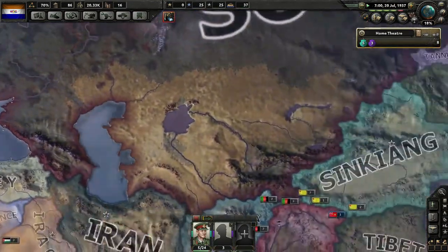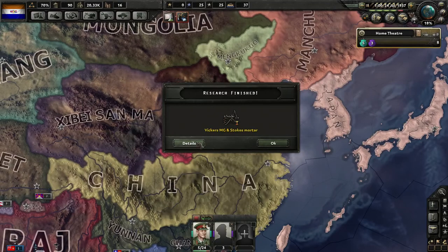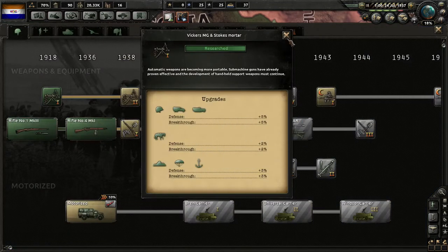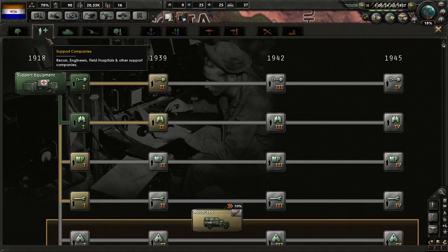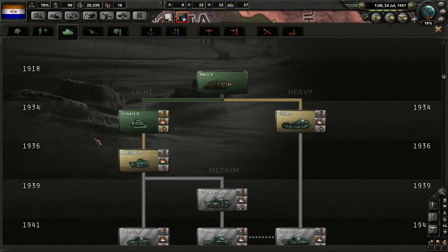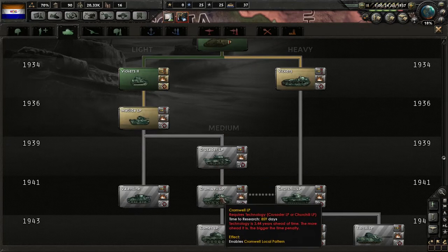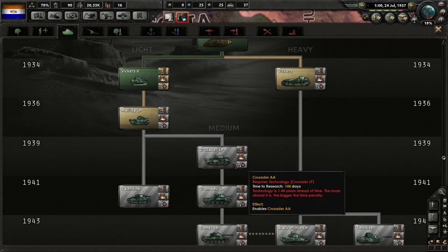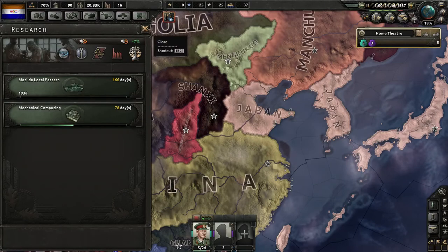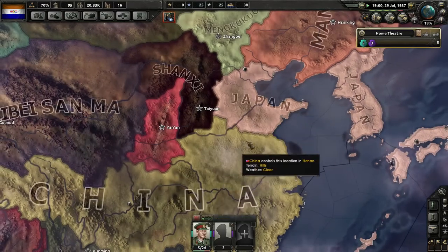Japan might be starting something here — we're up to 18% world tension. We'll soon be able to get the Vickers MG Stokes Mortar. We don't want to fall behind in our tanks; we want to eventually get these medium tanks, the Cavaliers. So let's go developing those. China actually gave in and gave up their territory — but Japan is already starting war with China anyway.